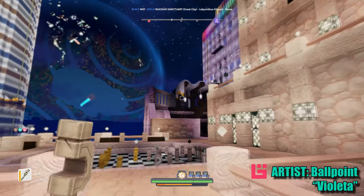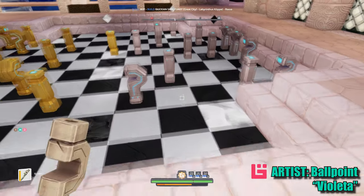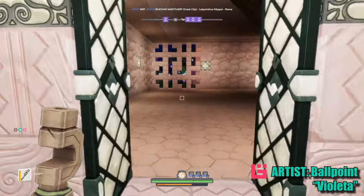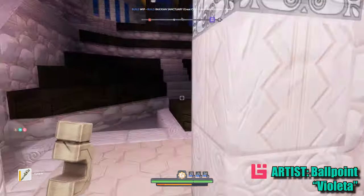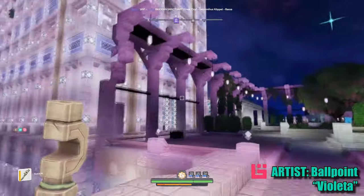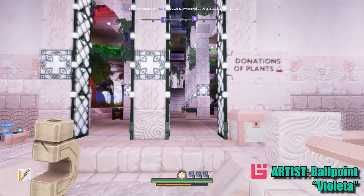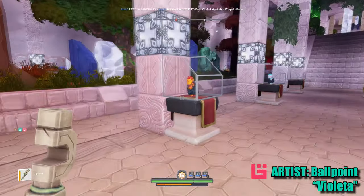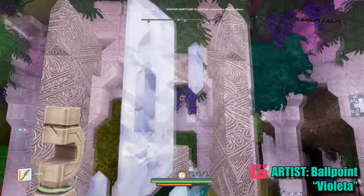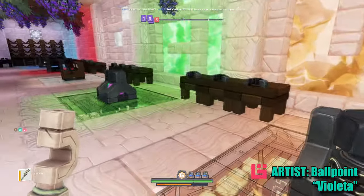We don't have that kind of time and neither do you, so let's go over here real quick because I want to check this out — with all the colors. Well look, it's a chess set! I don't know anything about chess. Yeah, we're not gonna linger long but that's cool. Let's go in here some more — housing maybe, this is the arena, or the theater.